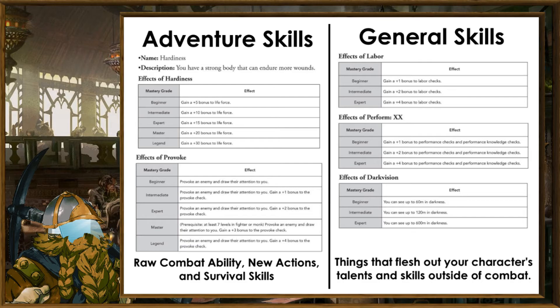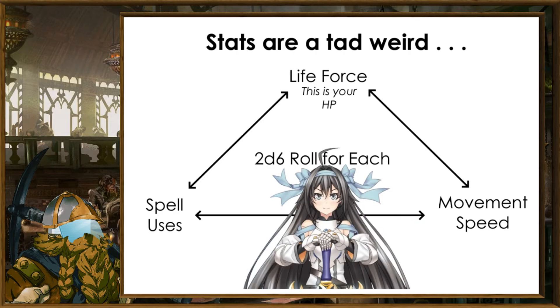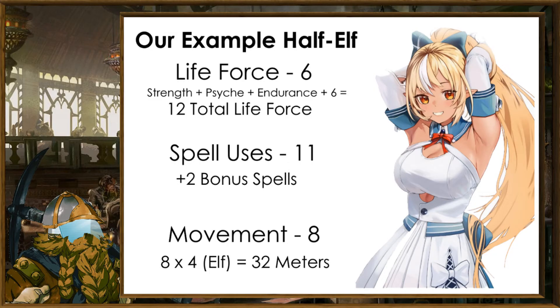Skills are broken down into adventure and general skills — adventure ones being bonuses to adventuring, combat, and generally more useful things, while general skills aren't. The odd part comes with statuses: you roll 2D6 three times, and that determines your life force, movement, and spell uses. So rolling a 6, 8, and 11 for our elf here, we can assign these as follows, granting our now permanent stats.